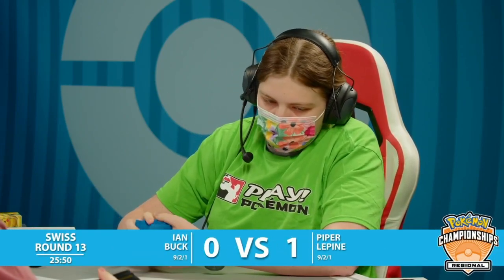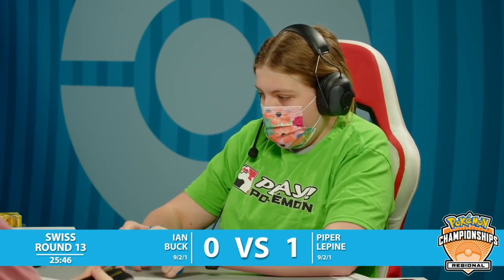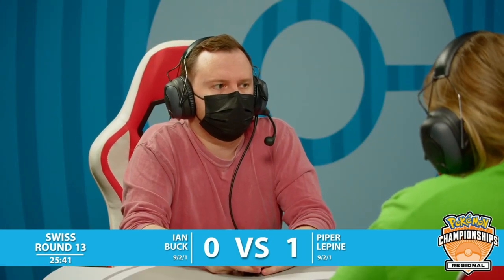Only one prize for Piper. Piper's just looking for a single knockout here at this stage, and Ian needs to take three prize cards, which is not going to happen with the Manaphy in play. The fact that Piper has two Pokemon that are able to deal at least 200 damage, with that Palkia V being able to just Turbo Break, means that Ian has to find a brand new Pokemon to work in. I think Stoutland V is the only one we could really realistically get in there, and it's not going to line up. Ian's just going to scoop it up. So Piper Lapine takes our game one here in Swiss round 13. Phenomenal play - we just saw her work her way straight up into that checkmate position and just took it home.